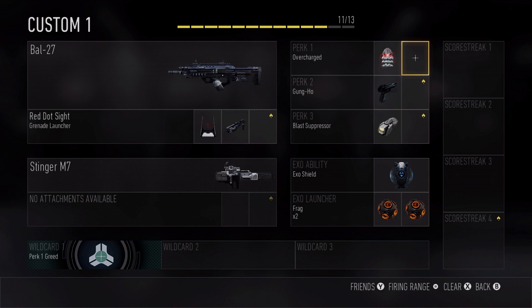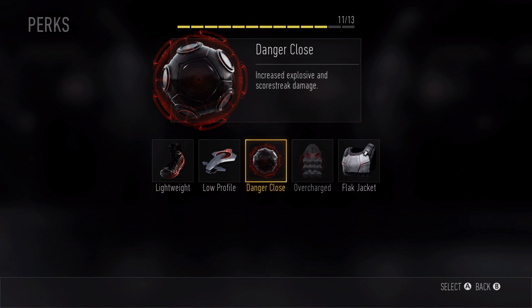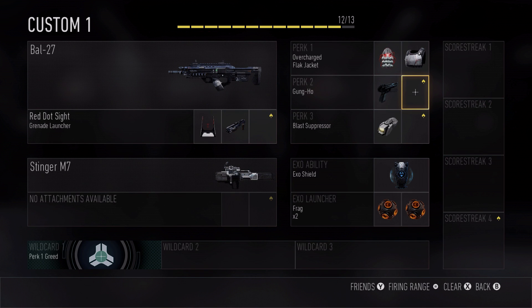You can load up on more perks if you'd like. Some people are not scorestreak guys — they just want to get kills and go in. Sometimes you want to go in with maybe just one scorestreak. You now have the flexibility to do that. That's why we designed it this way — we wanted players to have more flexibility with their selections and how they can customize their loadouts.